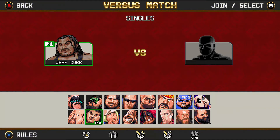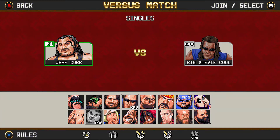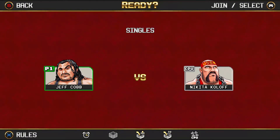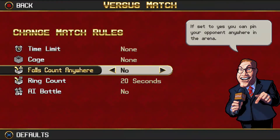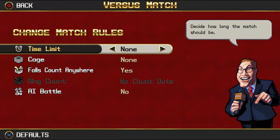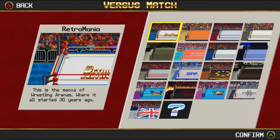I'm going to play as Jeff Cobb — I was kind of impressed with Jeff Cobb. Against Nikita Kolov — I haven't really heard of this guy, maybe he's a legend, I don't even know. Let's go with him. You can pick all the rules here — let's put falls count anywhere on, I haven't done that yet. I want to get in there myself rather than watch an AI battle.